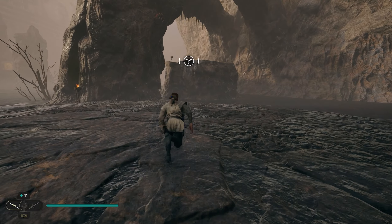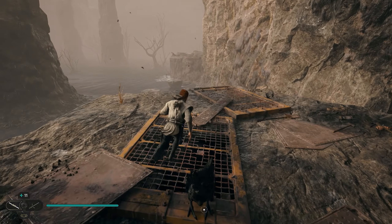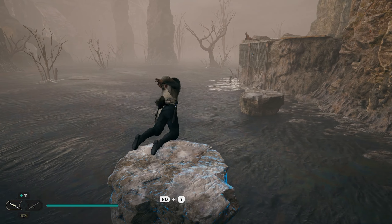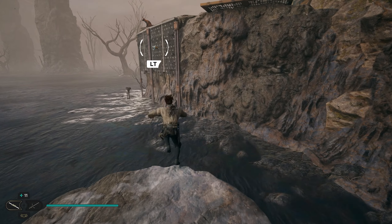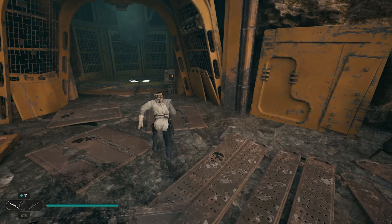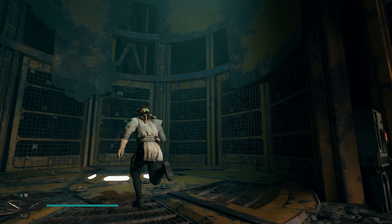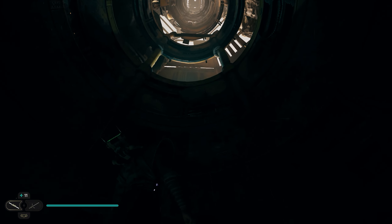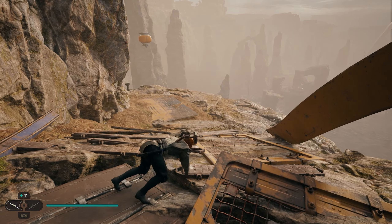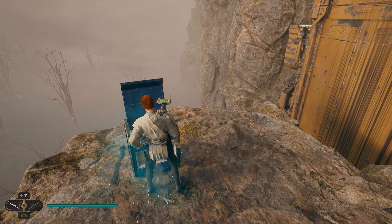Once you open the chest, head back over to the rock you jumped down from and grapple back up top. Run across the rocks you lifted earlier — this time you don't need to lift them, just run across from one to the other. Grapple back up top and go inside this elevator. If it's already there, stand on it; if not, use the switch to call it back down. Don't ride it all the way to the top — jump off about two stories up, face outside, and jump out over this ledge to a little platform area. Run around this corner and on the edge you'll find another chest for your next collectible.